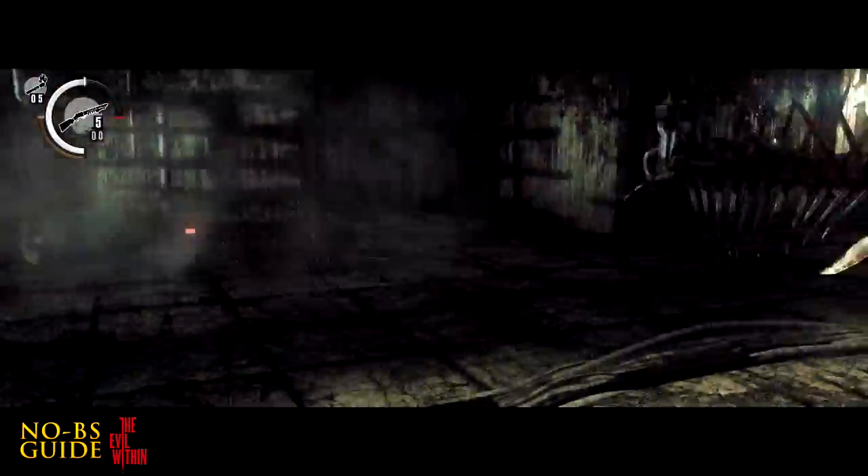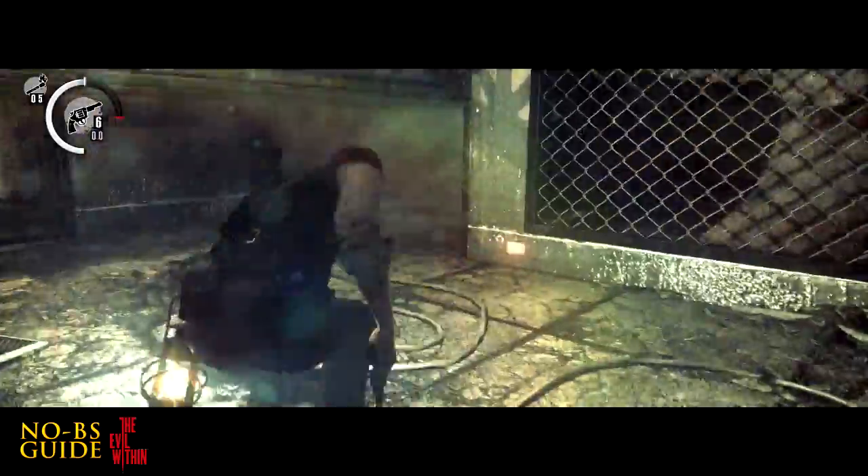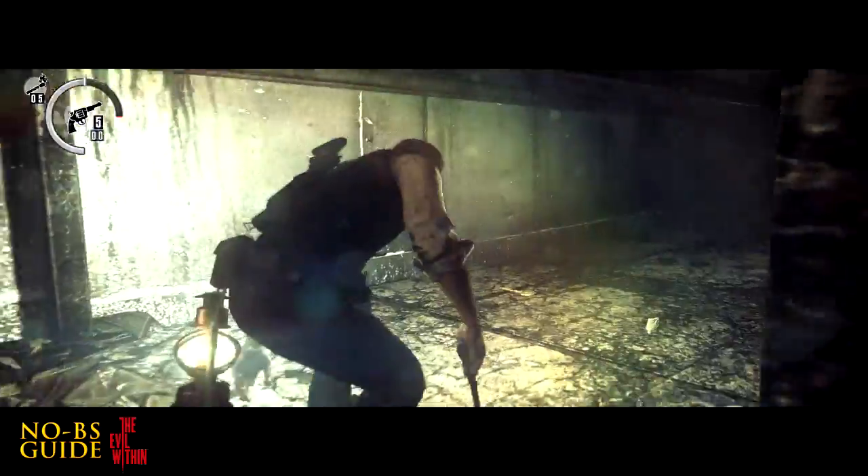After the crazy part with all the spike traps, behind this giant toaster thing is the statue and key. Shoot it, then get back behind it.